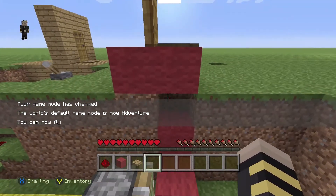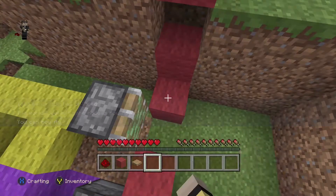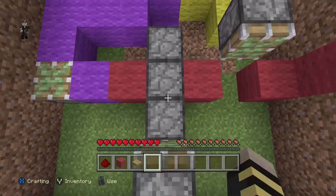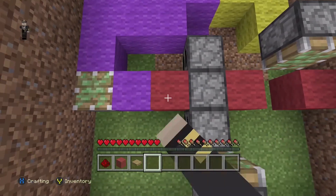Place a block under your pressure plate. Then place a block diagonal to it. Skip a block, place a block, and then place three movable objects.